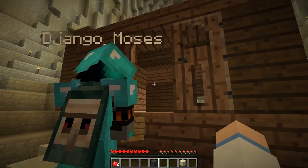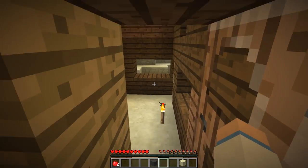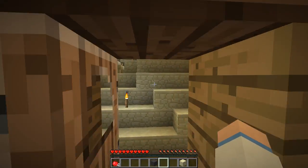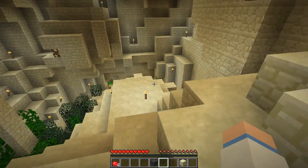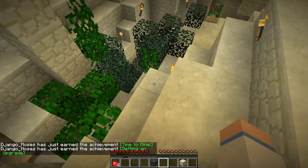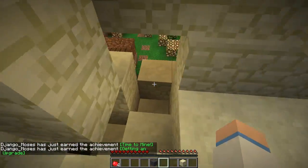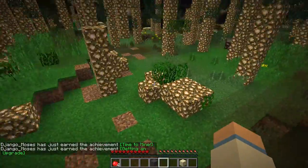I wasn't going to put the door there, I was going to put windows here, Django. Well it's another way to get in, but I wanted a nice window to look out of. So I'm going to go and grab some sand, and I need to create a pickaxe. I need some wood as well, and there's wood outside I believe.